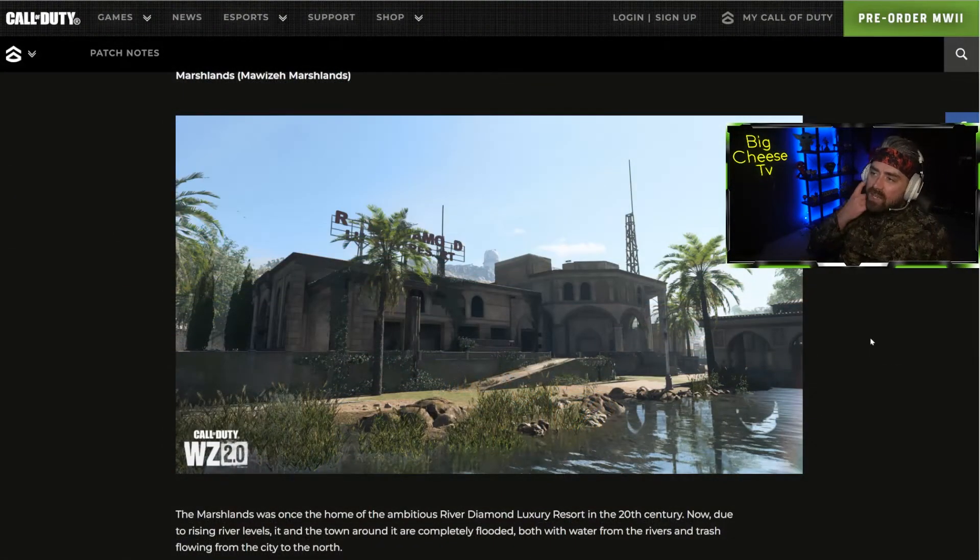The Marshlands area is going to be a bit of a bog. There are a couple of multi-story buildings shown that don't look like they've got doors or windows. There's also what looks like an abandoned, destroyed holiday resort in the middle of the marshlands. There'll probably be a lot of places to lie down in the reeds — operators with a Ghillie suit would benefit there. The water probably looks just about deep enough to go prone in, but nothing too special — more of a filler area.